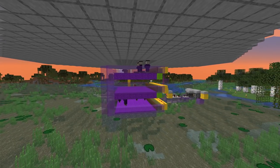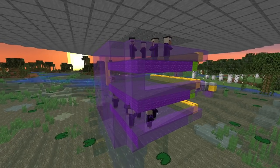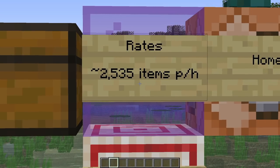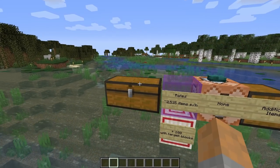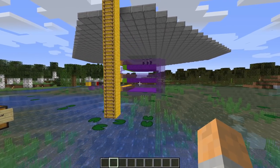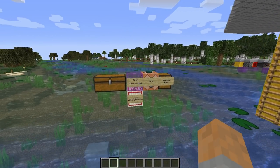With this farm you'll get some good rates — over 2,500 items per hour. I tested this farm for about five hours and on average I was getting 2,535 items per hour, which is not too bad for a witch farm of this type. This is all of the items you'll get for just one hour of AFKing near this farm. I've tried to get a good balance between simplicity of design and build and also some good rates, so hopefully that will work out pretty well.